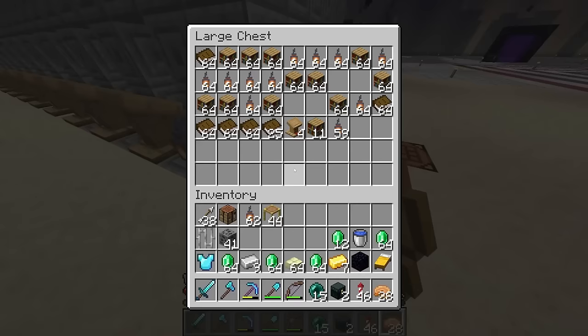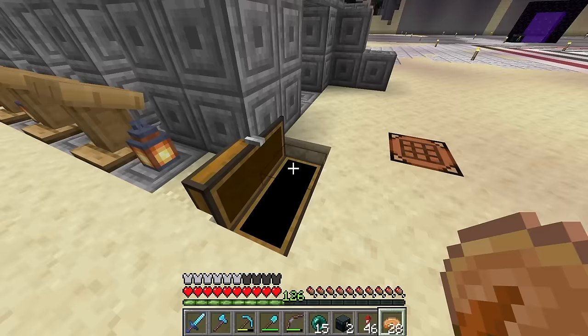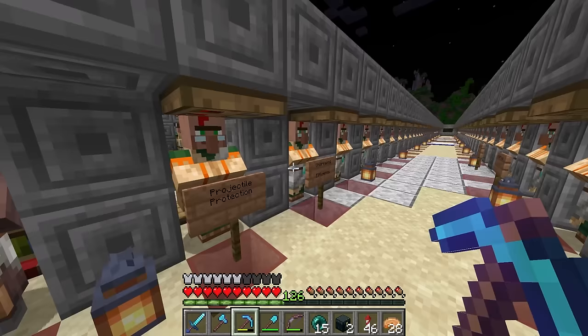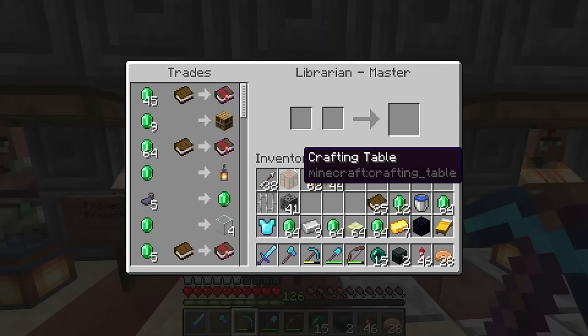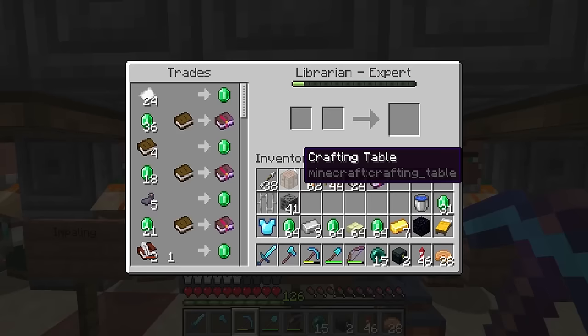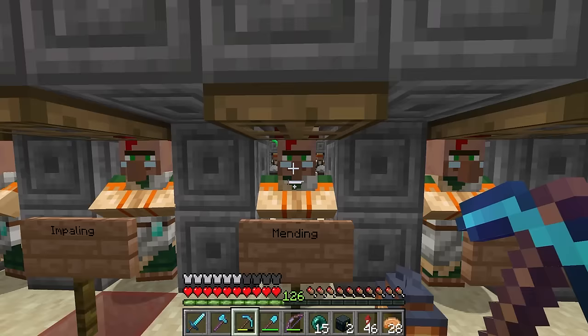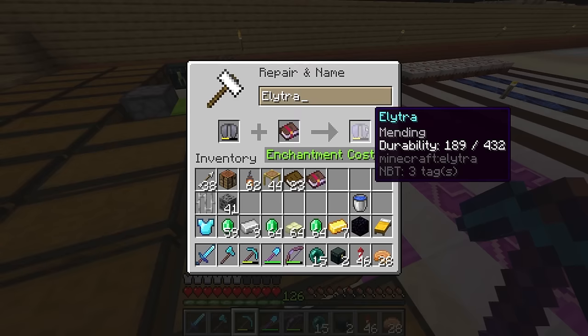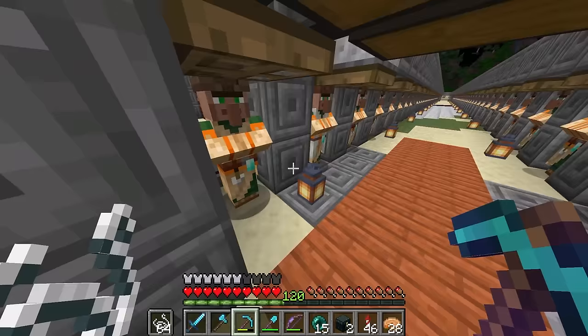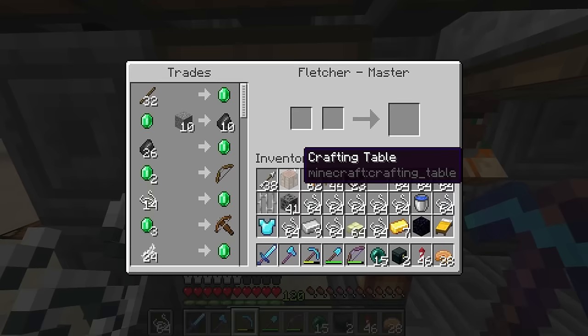I go over to my emeralds, pick up some of these, then go over to the librarians, pick up some books, and now I just go through and look for the enchants I want for the elytra, which should just be the two: Mending and Unbreaking III. Unbreaking III is here, and here's Mending. Now put it on, do some trading with these guys, and repair my tools and elytra.